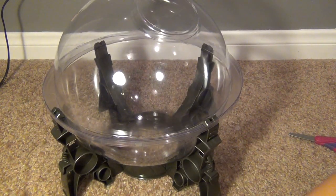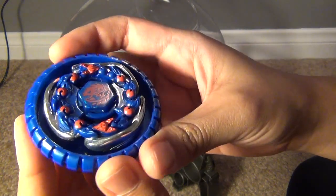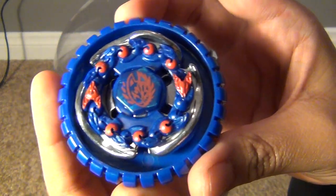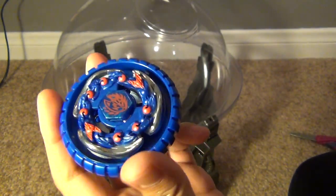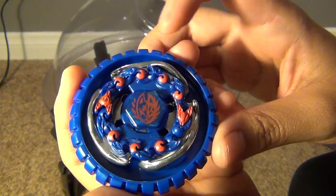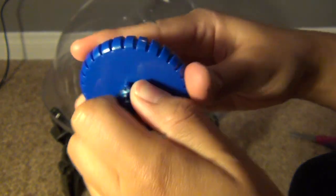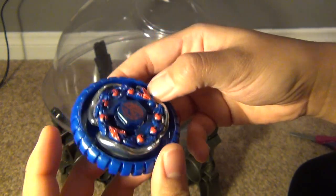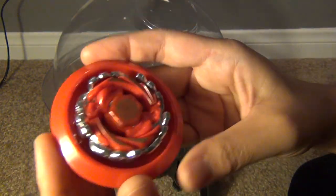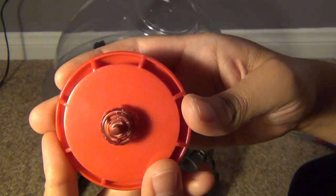Once the Beyblade is at the bottom, you kind of just lift it up and that little plastic thing holds it in. Let's take a look at the Beyblades. Here is Screw Fox, or Spiral Fox. Metal Fury doesn't have any stickers — everything is printed on the clear wheel, the energy ring, and the face bolt, which is pretty awesome. The track is down here. And here is Cyclone Herculeo — a pretty cool recolor; it's like red and gold. And it is printed on, and the bottom is F.